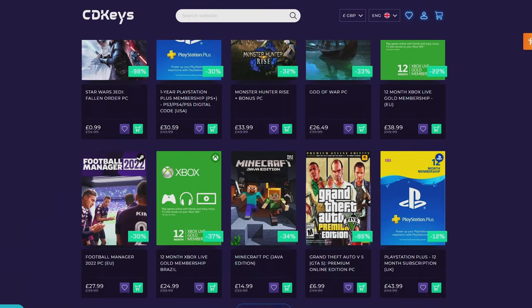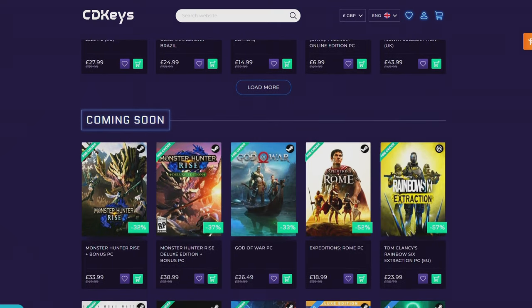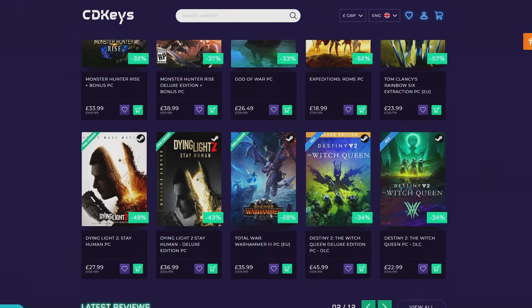If you guys are looking for your newest game, make sure to check out CDKeys.com because they have the cheapest CD keys available on the internet for pretty much every game, even new releases. I'll drop a link down below if you guys want to check them out.